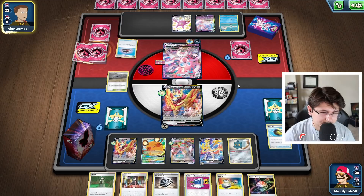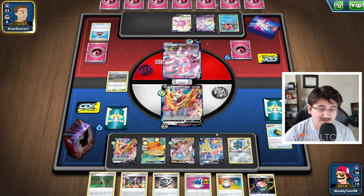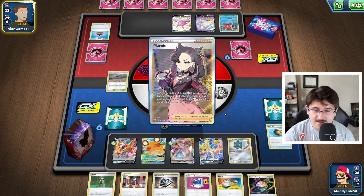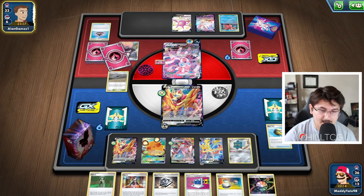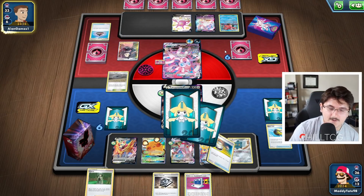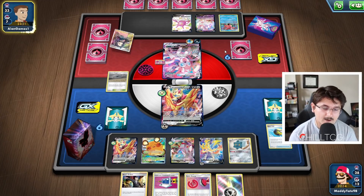Here comes the Evolution Incense, so he's definitely committing to the VMAXes. We're in a situation where he can take five prize cards between the Dedenne, the Zacian, and the Bronzong. He can't really go through two of the Zamazentas with the Sylveons, and it's going to be difficult for him to go through the Duraludon. It looks like he's going to Marnie us, so hopefully he doesn't Marnie us into another bad hand. But he is weak to Metal, so I think Zacian's going to be too good. We had to get that thing down — super important for us.